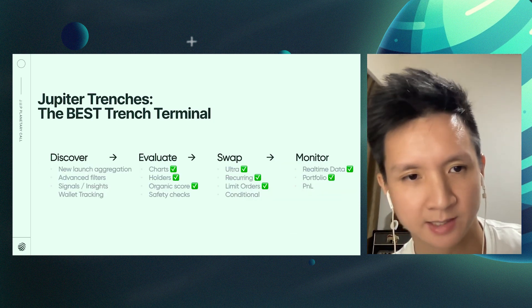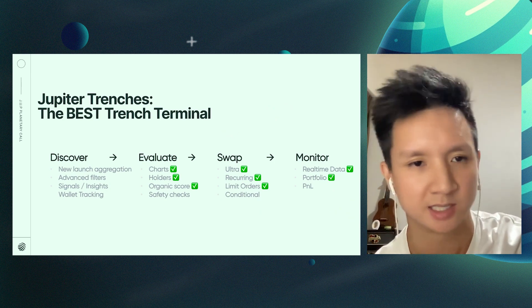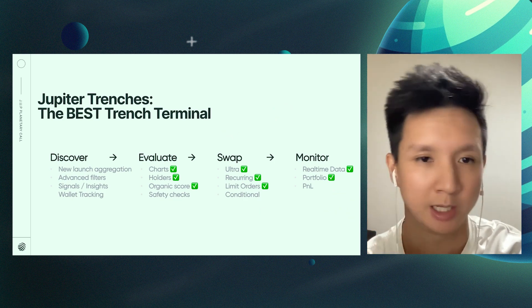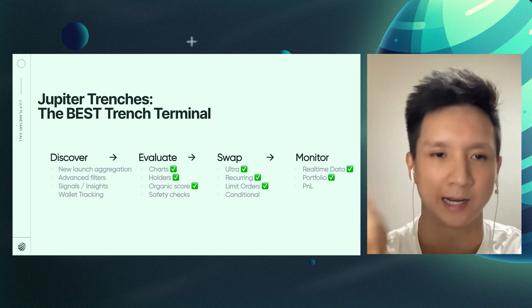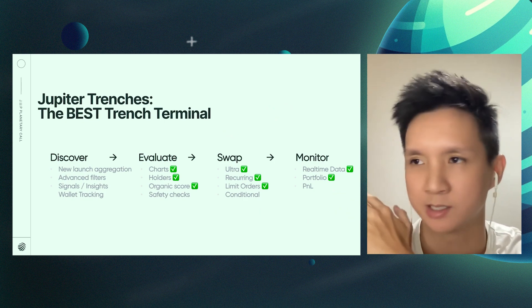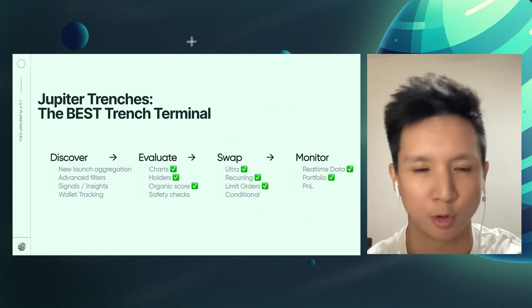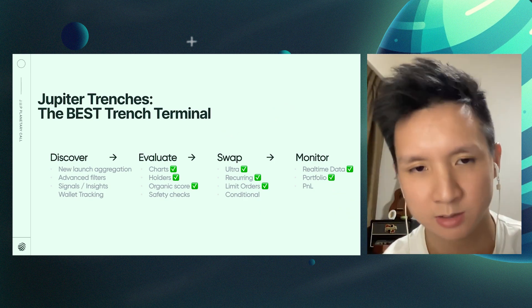The goal is for Jupiter to basically become the one-stop trading platform. Think about the trading lifecycle: you first discover a token — maybe through getting a contract address on Twitter or a friend pinging you on Telegram. Then subsequently you evaluate the token: you go to a page and look at things like holder distribution and current volume, trying to get proxies of interest — whether this token will go up or down.